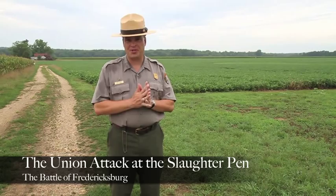General Burnside was ready to attack on December 13, 1862. The place he targeted as his main objective was the southern end of the Confederate line at Prospect Hill.